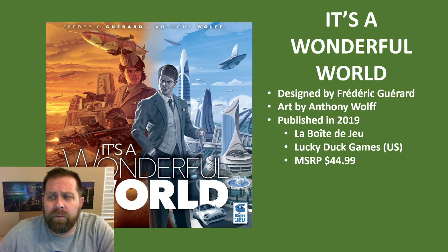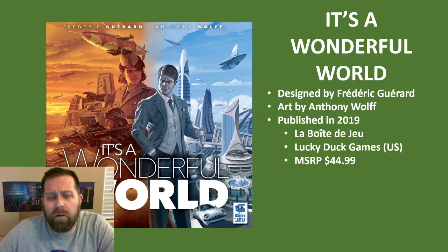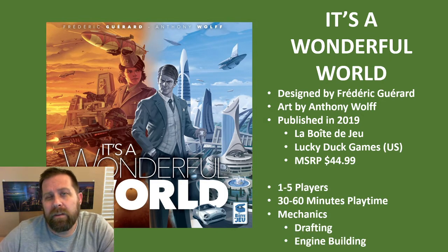It's a Wonderful World was designed by Frédéric Garrard with art by Anthony Wolff. It was published in 2019. Its original publisher is Le Boît de Joux, and it was produced in the United States by Lucky Duck Games. Its suggested retail price is $44.99. The game is designed for 1 to 5 players, plays in approximately 30 to 60 minutes, and its key mechanics are drafting and engine building.